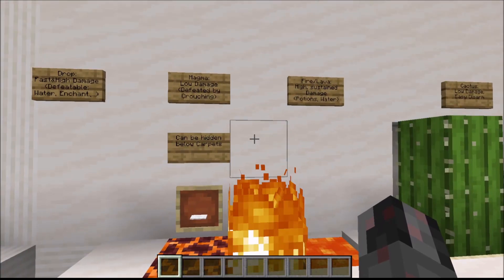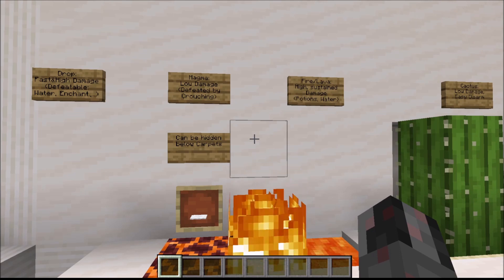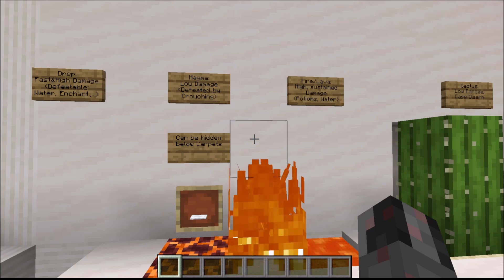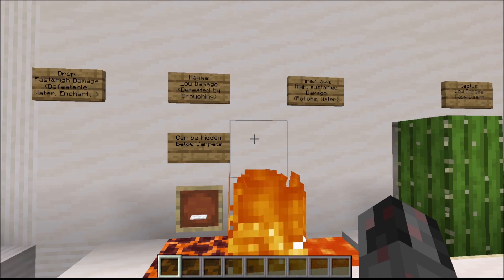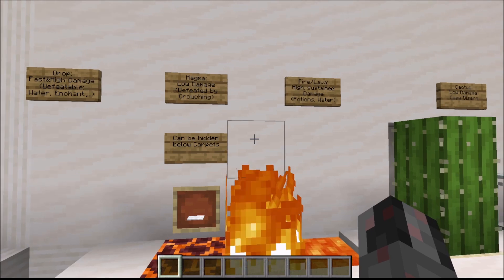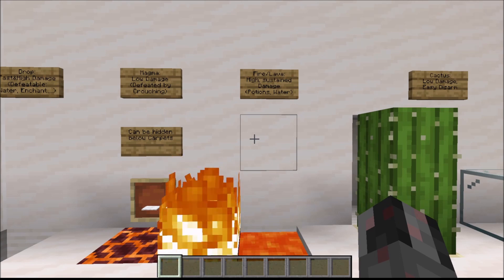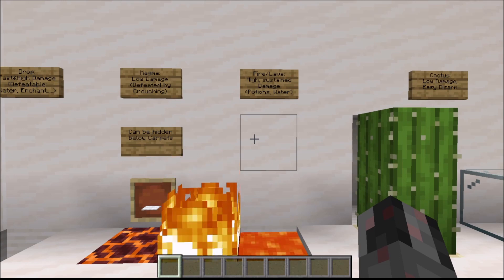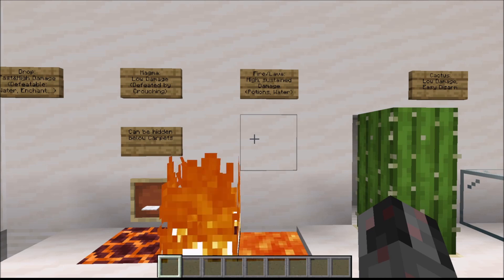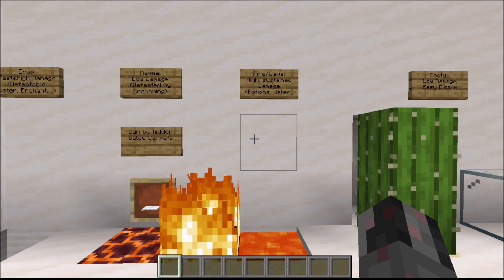Then we have the environmental hazards I mentioned earlier: magma, fire, and lava. Magma has a rather low damage and can be completely defeated by crouching, but on the upside it can be hidden below carpets, making low-damage landmines below a carpeted floor. Fire and lava on the other hand are commonly used to deal high and sustained damage, since fire damage deals damage over a somewhat long time. If you have the right potions or water, that damage can be defeated fairly easily.